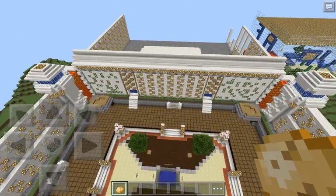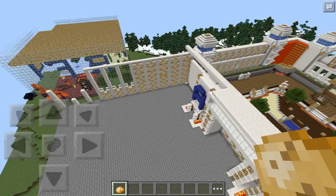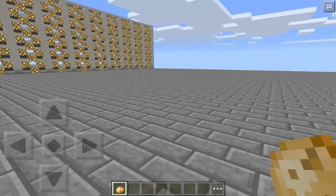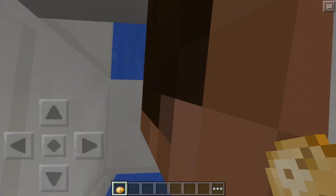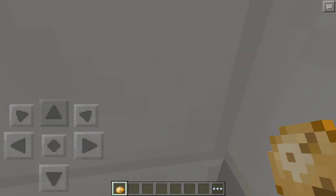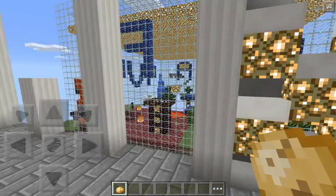It took a lot of weeks to make this. This is the unfinished area — it's supposed to be the minigames area but it's not done yet. Go up for a good view. I actually found this out on another server — just go up using water and signs. Pretty epic!